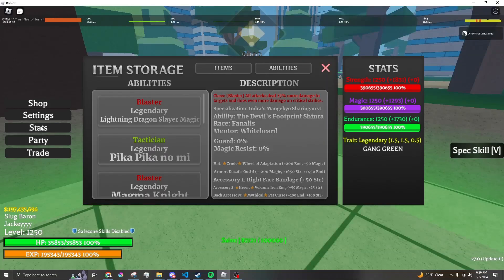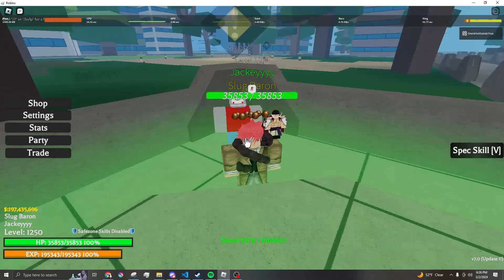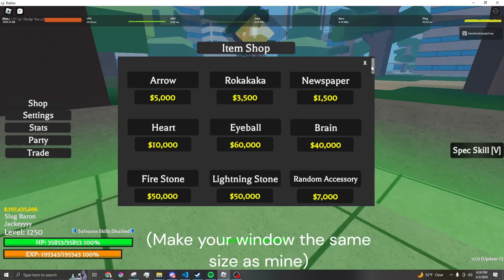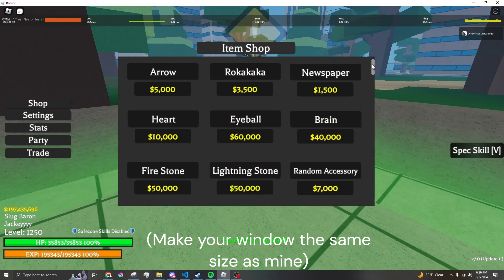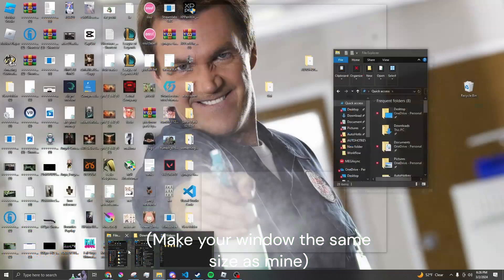Hello, this is my macro — this is my third time trying to record this. You're going to want to stand around here; as long as the macro clicks this guy, you're pretty much good. You also want to scroll down twice — one, two — not three, just down one, two.